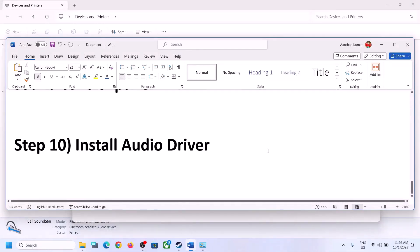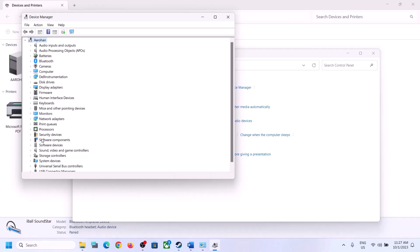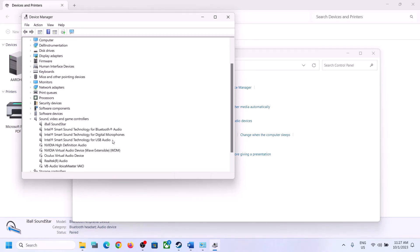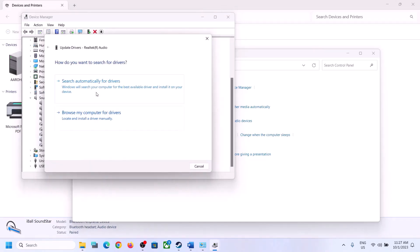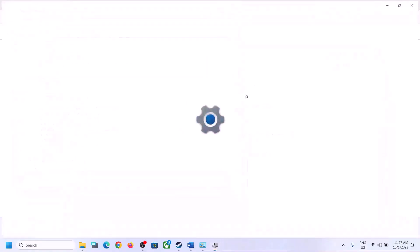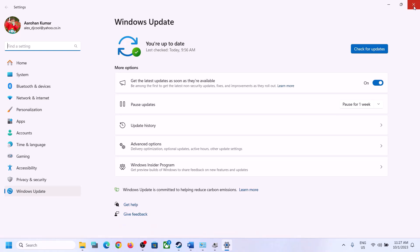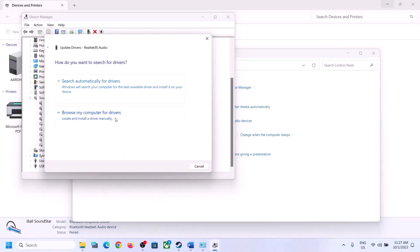The next step is to install or update the audio driver. Right-click on the Start menu, open Device Manager, expand Sound, Video and Game Controllers, and select your audio device. Right-click and click Update Driver, then click Search Automatically for Drivers. If there is an update, let it complete, restart the computer, and launch the game to check.